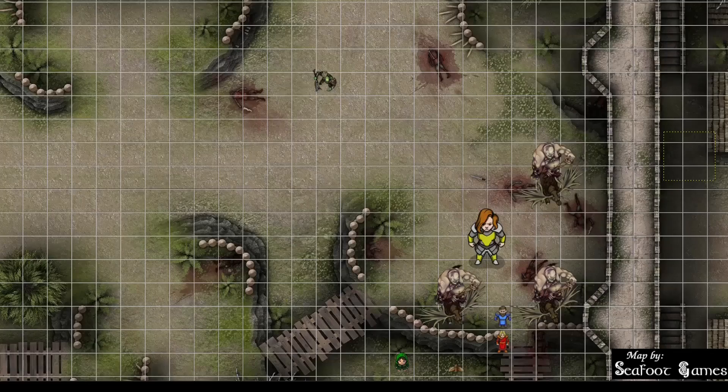Restricted's turn. He starts by dodging, then casts spiritual weapon at 4th level — 2d8 damage. Swings for the ogre — gets a 10 — that's a miss. Stay in place and end turn.